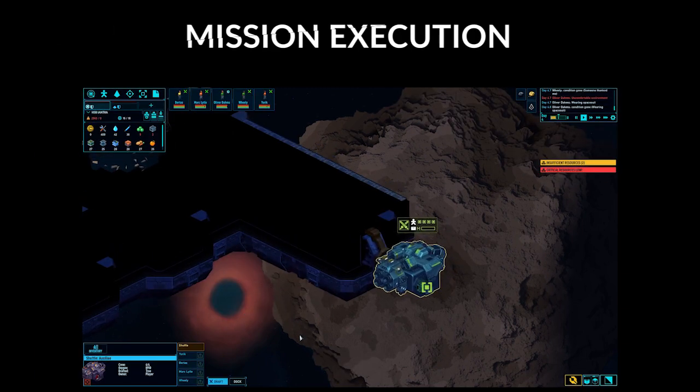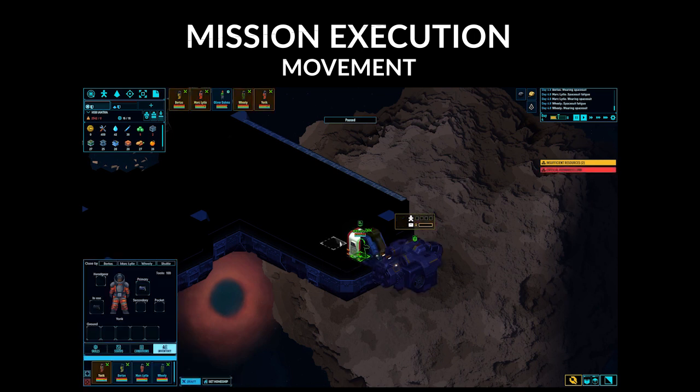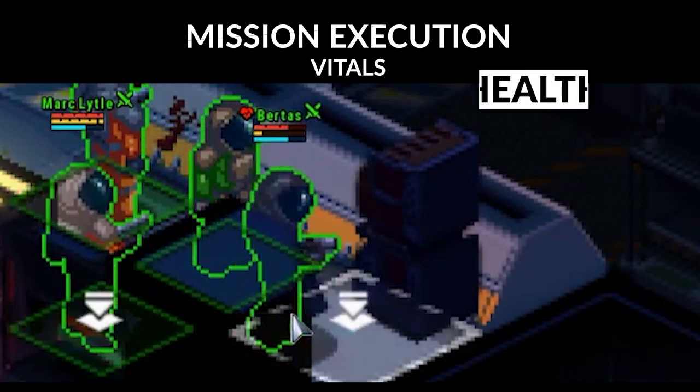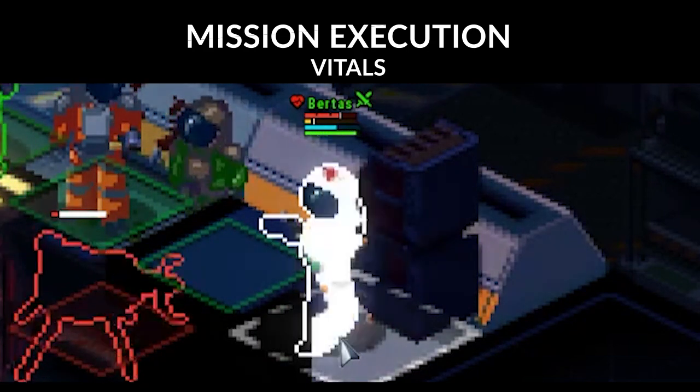Exploration involves hazards for your crew members and by default you should treat the derelict as a hostile environment. Left click and drag a box over your crew members or select them in the crew icons on top of the screen. Right click on an unexplored section of the ship to move your crew members. Hold shift and right click multiple times to set move waypoints. Monitor your crew members' vital signs, prioritizing oxygen and stamina. Oxygen is refilled at the airlock or shuttle, while stamina must be recovered on your ship or by taking a seat on some furniture on the derelict.